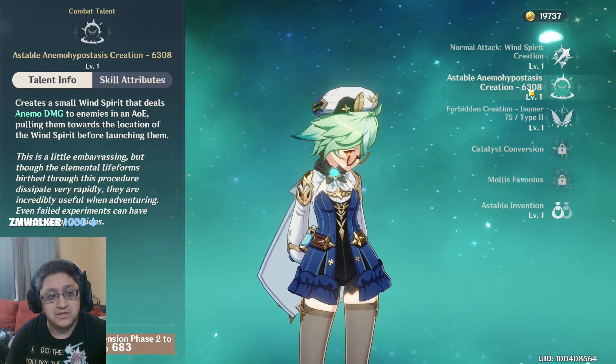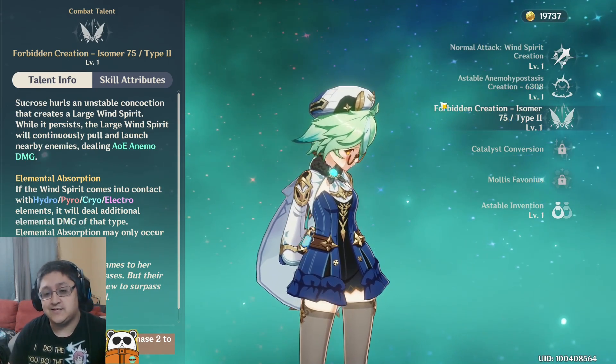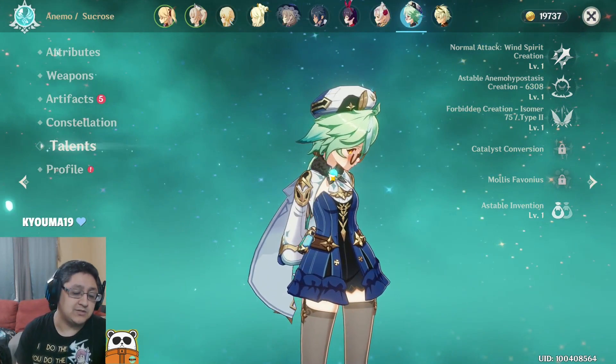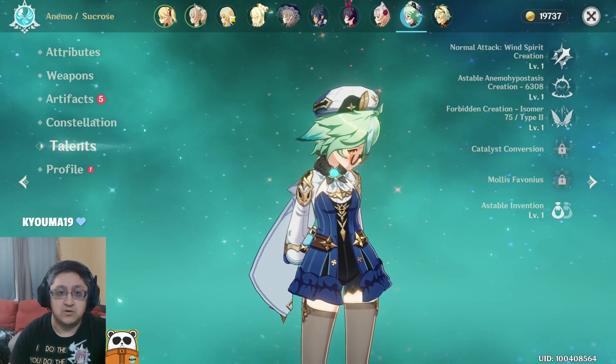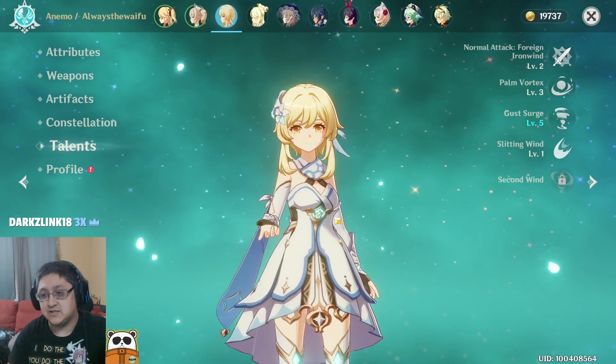As far as her combat kit though, I didn't really like her too much — she wasn't great. She's a wind character, which is probably why. Being able to trigger elemental reactions with wind is really cool, but you can do that with your main character anyway, so I wasn't really into it.